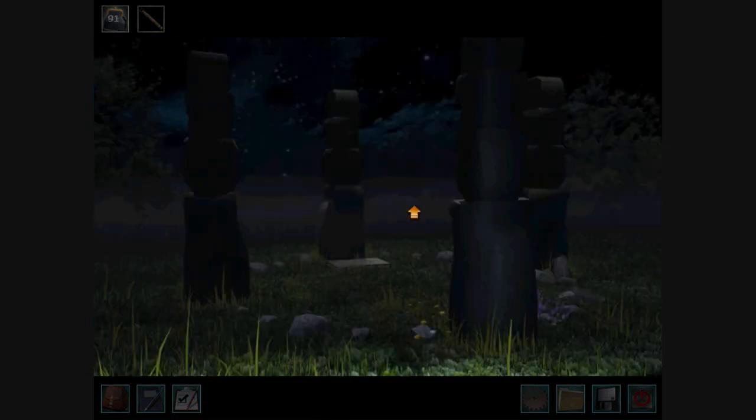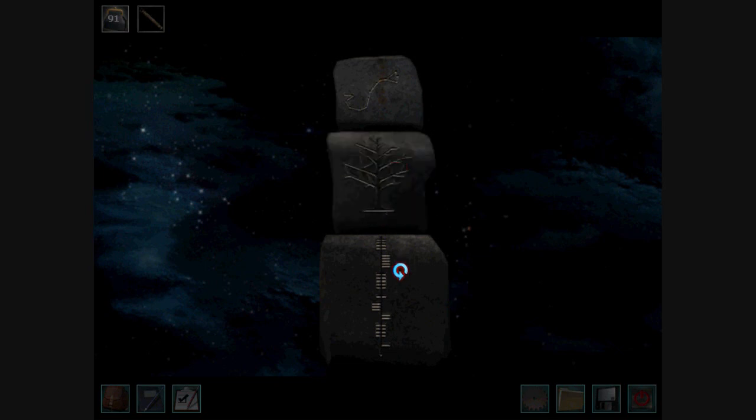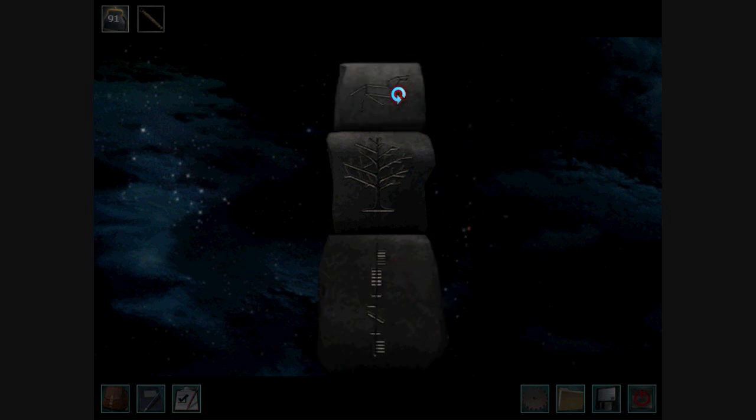You can get an Easter Egg when you go to the stone puzzle. Turn the stones this way: the first one twice, the second one three times, the third one once. Then move all three of them four times each.